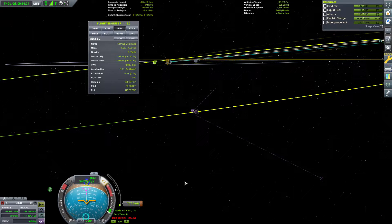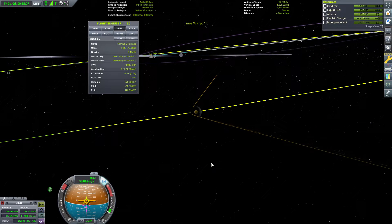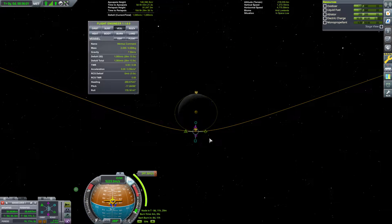We need to backtrack a bit there, which was my second mistake. Not only did I make a mistake by spending too much Delta V, but I compounded my mistake by spending another 100 meters per second to come back. I'm going to regret that later on in this mission, as you will soon see.